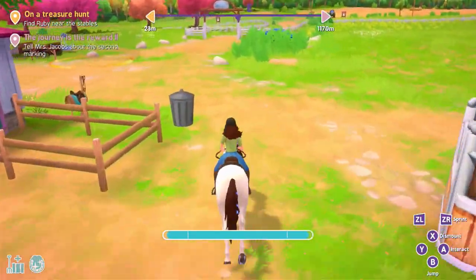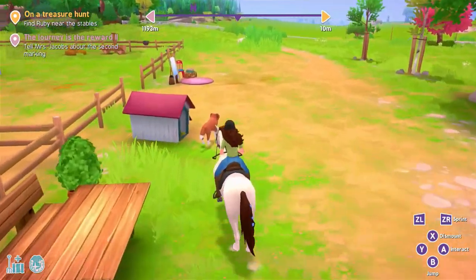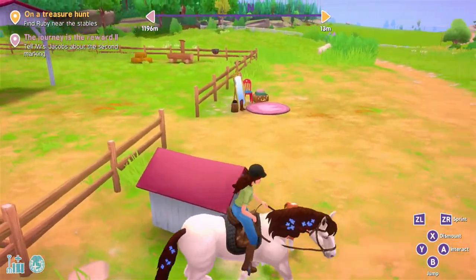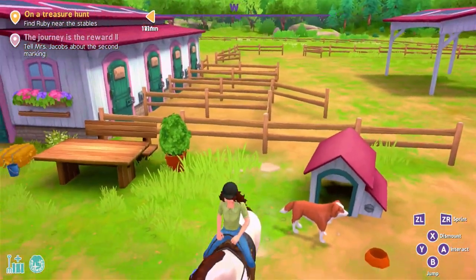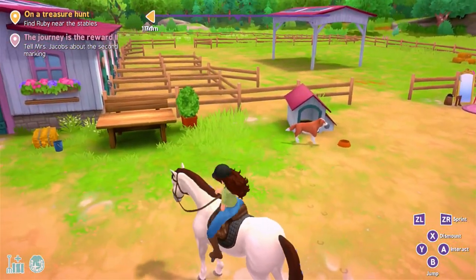So now we just have to do the main quest. It says find Ruby near the stables. There you are. Hello, Ruby. What's up? Wait, what? Hold on. Maybe I have to dismount.